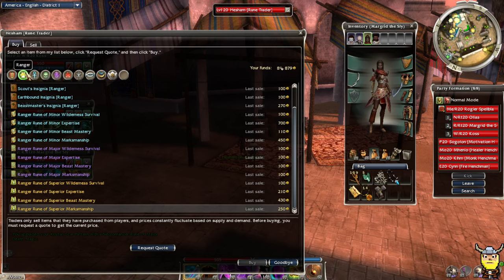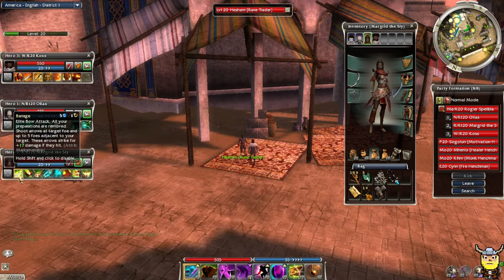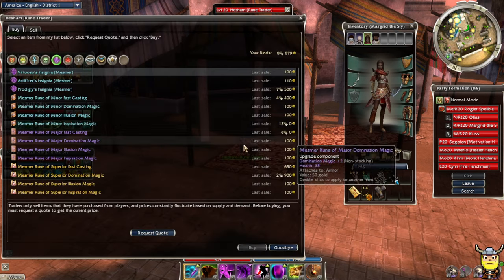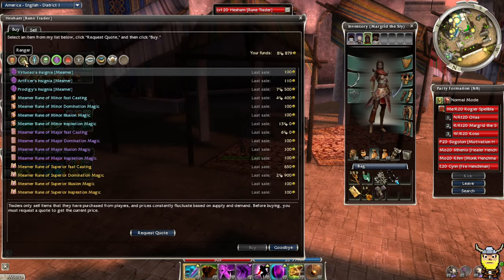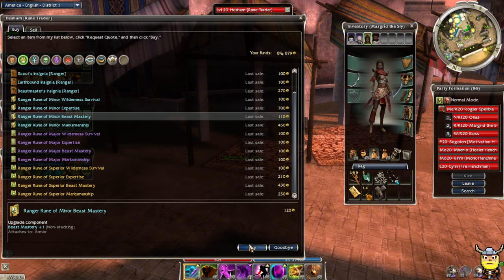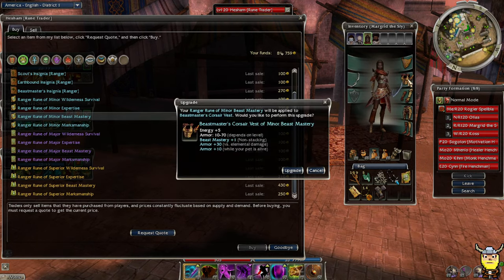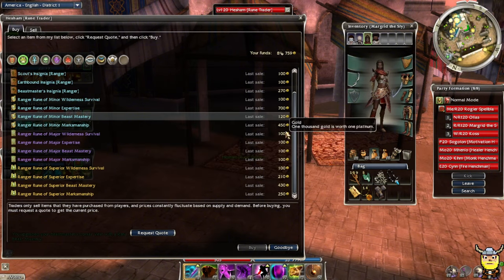What about Margaret? I'm changing her build too. I want to make her more of a pet barrage - remember that old school build? So let's give her a beast mastery rune. There we go. I don't think she has one, does she? Put it here. Yeah, beast mastery - Vest of Beast Mastery. It's a little bit redundant, isn't it? That's funny.